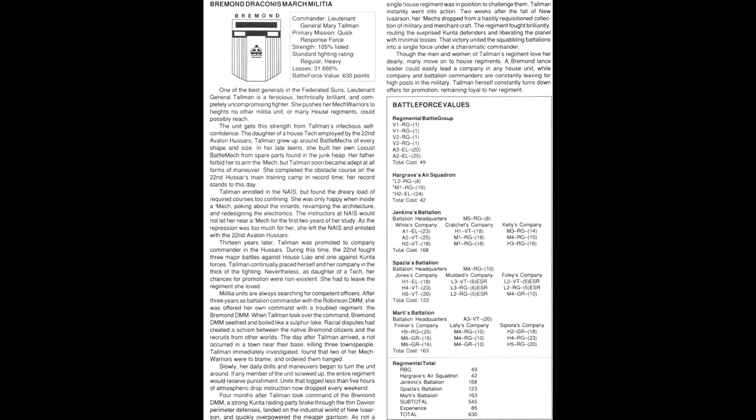Thirteen years later, Tolman was promoted to company commander in the Hussars. During this time the 22nd fought three major battles against House Lau and one against Curita, with Tolman continually placing herself and her company in the thick of the fighting. Nevertheless, as daughter of a tech, her chances for promotion were non-existent and she had to leave the regiment she loved. Militia units are always searching for competent officers, and after three years as battalion commander with the Robinson DMM, she was offered command of a troubled regiment — the Bremen DMM. When Tolman took over, the Bremen DMM seethed and boiled like a sulfur lake. Racial disputes had created a schism between native Bremen citizens and recruits from other worlds. A riot occurred the day after she arrived, killing three townspeople. Tolman immediately investigated, found two of her mechwarriors were to blame, and ordered them hanged.